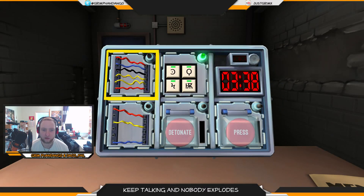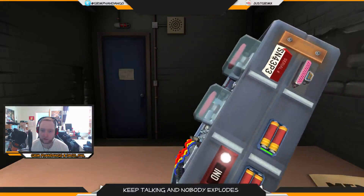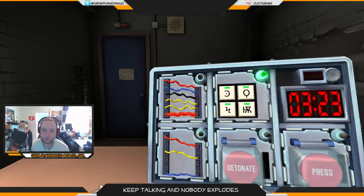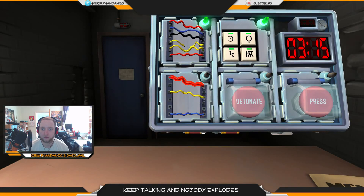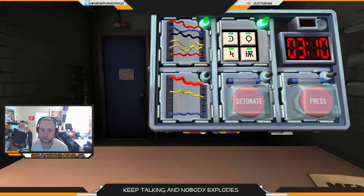Two wires. We've got one with six. Three minutes thirty left. Six wires. Any yellow wires? Two yellow wires. Any red wires? Two red wires. Cut the fourth wire. Green. Three wires. Any red wires? One red wire. Is the last wire white? No. Is there more than one blue? No. Cut the last wire. Green.